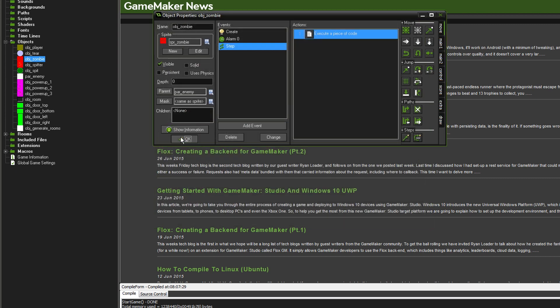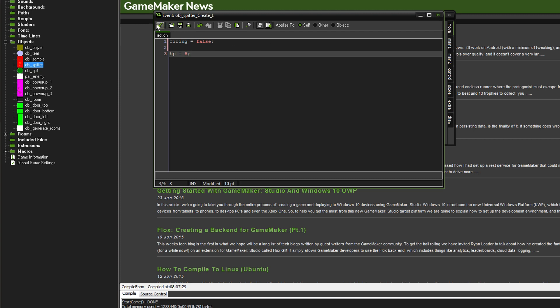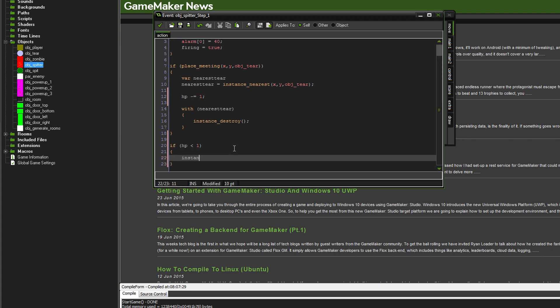We only need to do one more for the spitter and then we'll see how everything works. In the spitter object's create event, `hp = 5`. In the step event, when it gets hit by a tear, `hp -= 1`. And the same death check at the bottom: `if hp < 1` then `instance_destroy`.